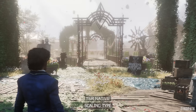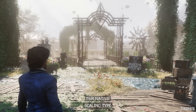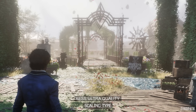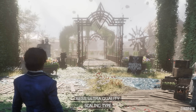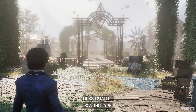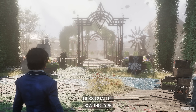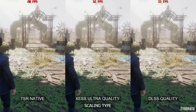Starting with upscaling: TSR at native 1440p suffers from noticeable image stability issues even while static. XESS ultra quality makes the whole screen softer and introduces very noticeable ghosting on the falling leaves. DLSS quality is a major improvement over both, but it still looks a bit soft. FSR is not supported in this game.